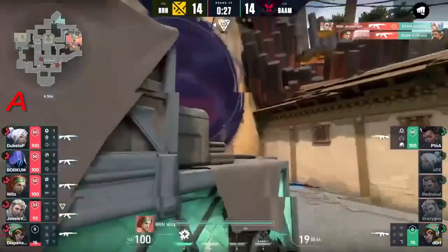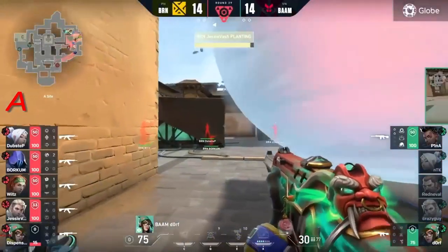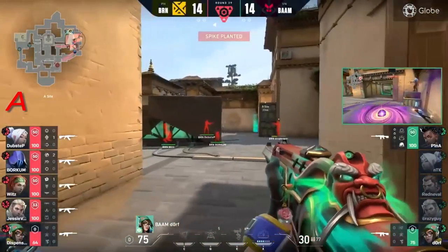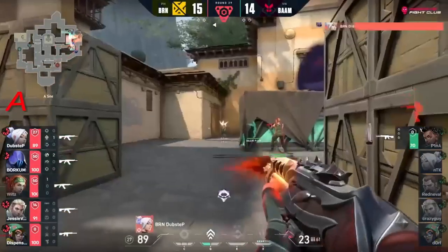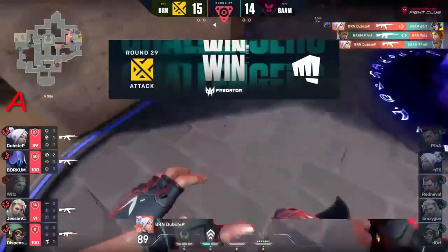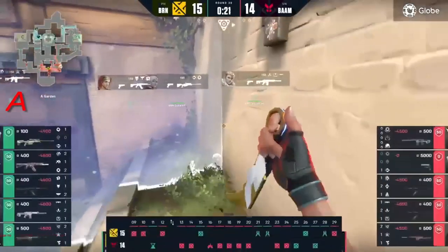NTK gets caught out - they were peeking, looking for trades, but there was no way they were going to make that happen. Dorf just tries to push through this one-way cloudburst but in a 2v5 - if Bren loses this, it's just not supposed to happen for them. But they should not and that's going to be an almost flawless. Can Bam come back into this?